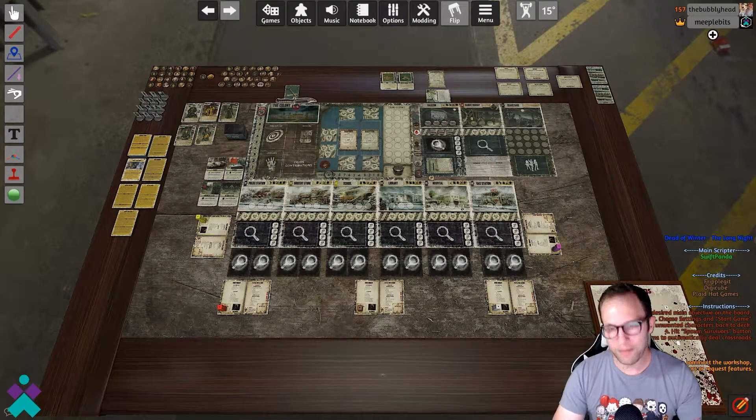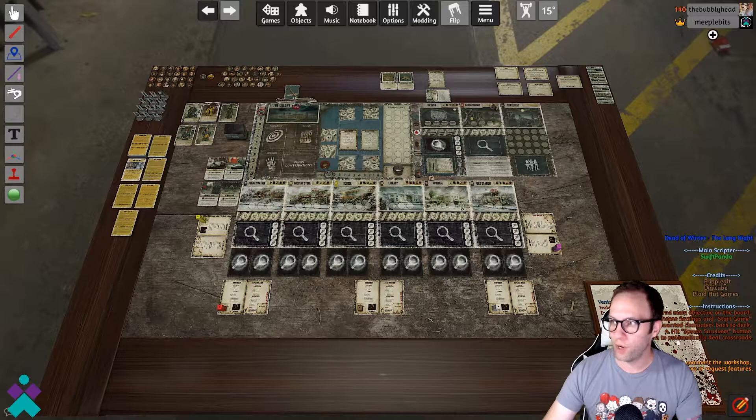Hey everyone, welcome back. Thanks for joining me for this episode of Tabletop Simulator and Dead of Winter. As I noted, this is the Dead of Winter: A Long Night version, but you have the option to choose either the base game or the expansion. You've got exactly what you would expect — all the different areas available: the police station, the grocery store, the school, etc.